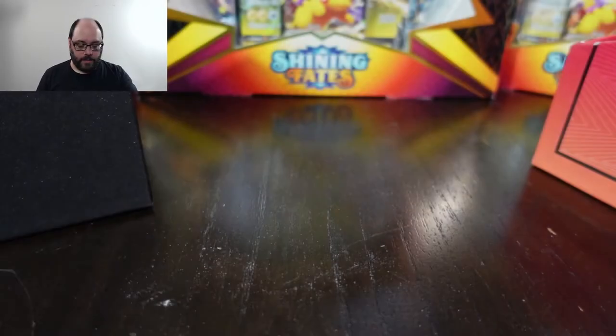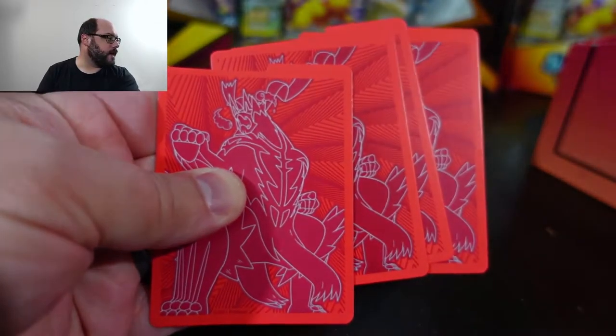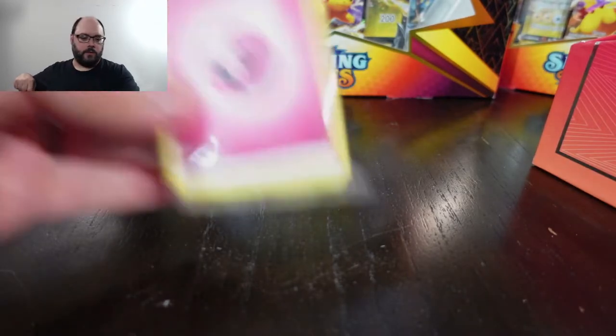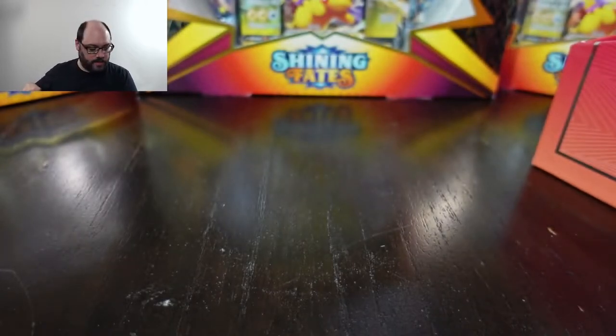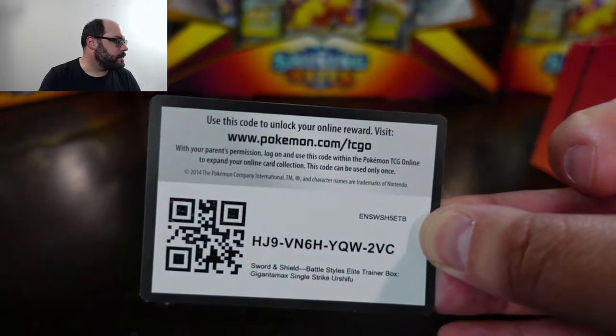So we've got eight packs. Same damage counters that are in everything, of course. The dice — unsurprisingly — are red. I'm assuming they're blue in the Shining Fates one. There are card dividers, which I'm a big fan of — they work really, really well. There's an energy card pack and there's a Fairy Energy right on the top, which is actually wild because Fairy Energy is not really a thing anymore. And the card backs — I really like using the card separators. It's one thing I really use out of these ETBs. There is an ETB card too.